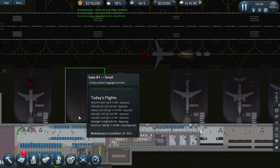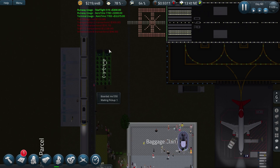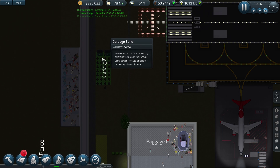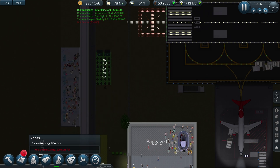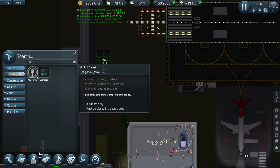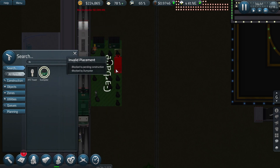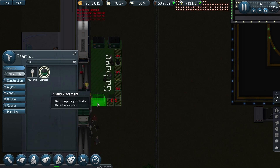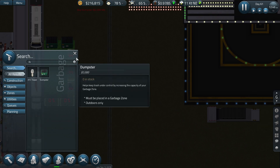Garbage zones are full — they're overflowing, so that's a capacity issue. Let's get some more dumpsters in there. They're near here now — see if that helps a little bit. I can make the zone bigger if need be.